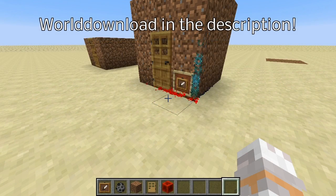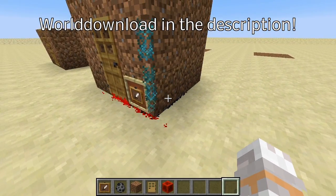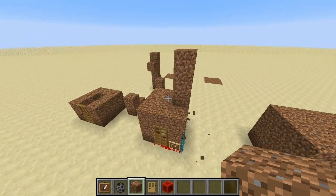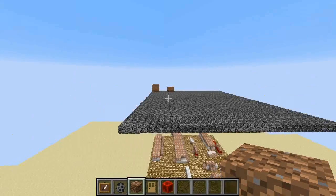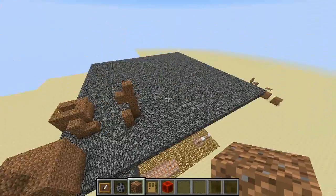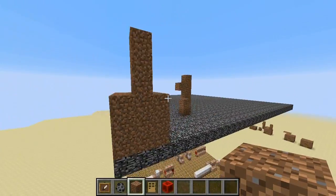Now, how does it work? The idea is actually pretty simple. Instead of cloning exactly the area from here to here, I clone an area of exactly 32x32x32 blocks, starting in here. So I clone everything that might be in here — standing around, including those blocks — whatever I want. And this complete area will then be pasted in the spawn chunks on this bedrock platform here.